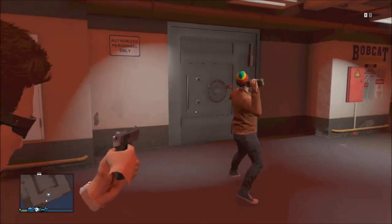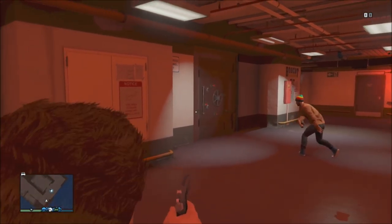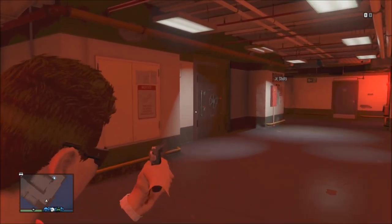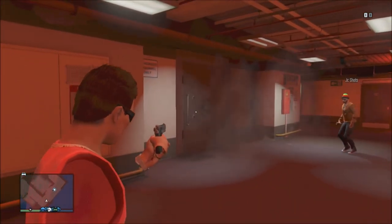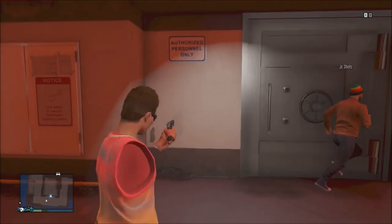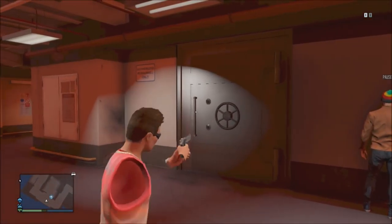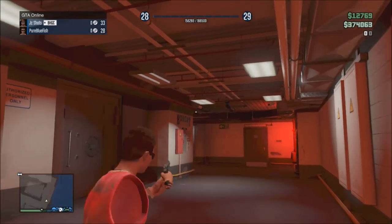My friend is just about to try to explode this bank vault that was in story mode — the one you blew up. It does not open, as you can see. Though if you kick or punch other bank vaults in GTA 5 Online at certain banks, they will actually open the whole safe, which is pretty cool. But I don't think this one will — we haven't really tried it.